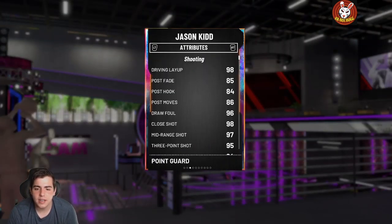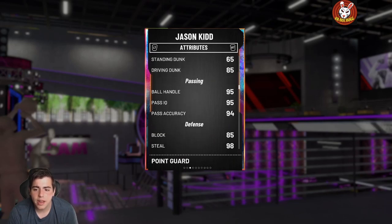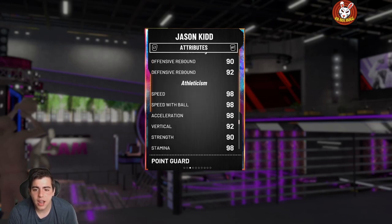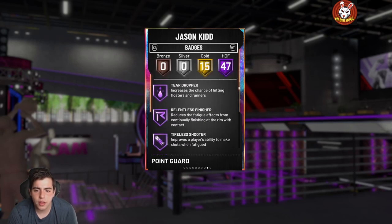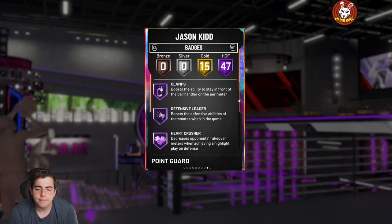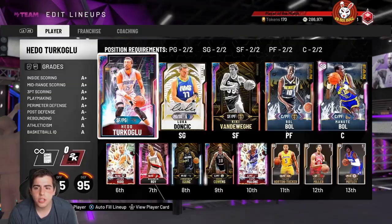Let's go over this card's stats. He pulled Jason Kidd — he's very lucky. 99 three-point shot, 95-97 mid-range, 85 driving dunk, great passer, insane on defense with 98-98, amazing offensive rebounding, 98 speed. He has 47 Hall of Fame badges — Hall of Fame Range, Hall of Fame Quick Draw, Hall of Fame Pogo Stick, Hall of Fame everything.